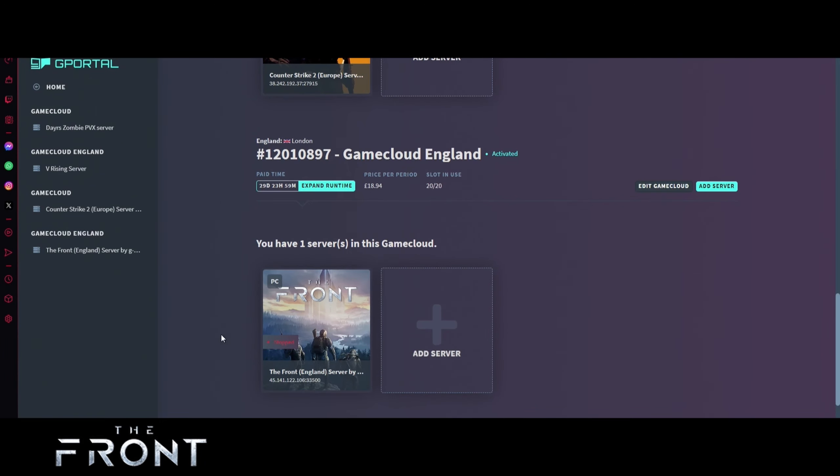Don't forget — if you're done with the game and want to move on, you can always reduce the number of slots and add another server. Thank you very much for watching another G Portal tutorial. Don't forget, the link in the description will get you 10% off your server at G Portal. Thanks for watching!